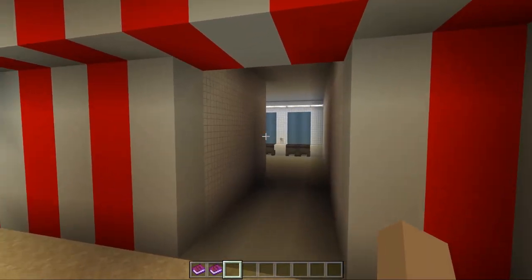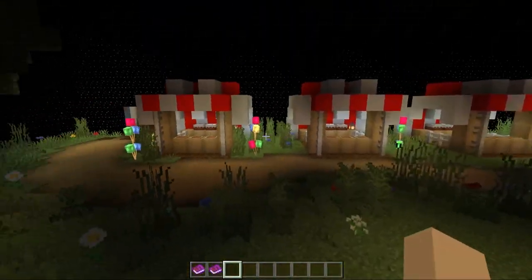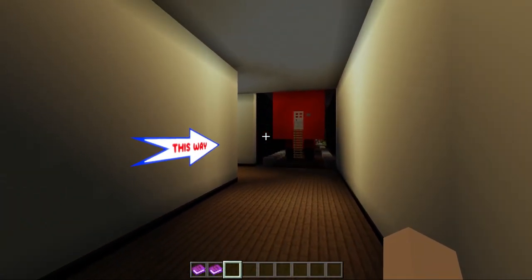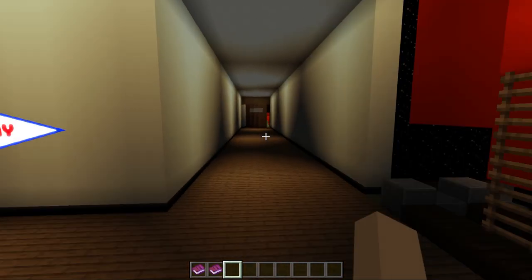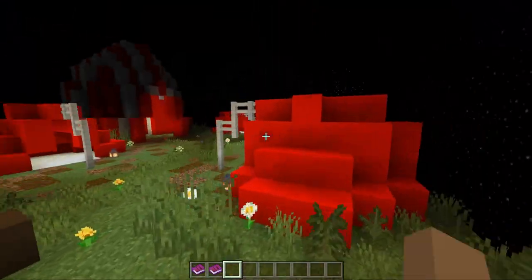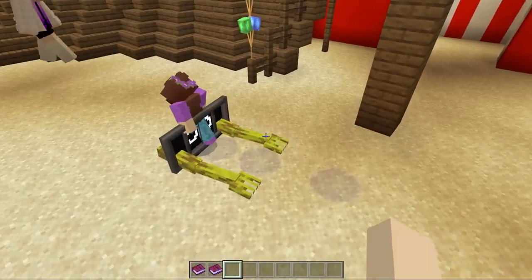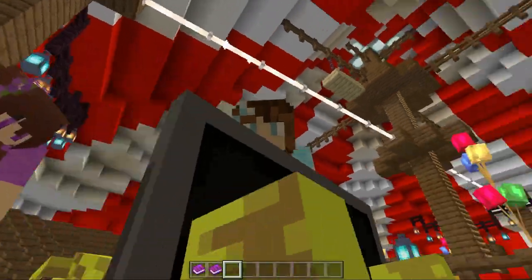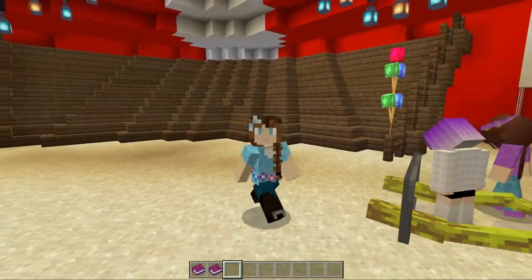This is from the log ride — you follow the log ride over to here and you get to this little marketplace. No wonder you were always getting lost! This absolutely takes you in a circle. If I go through here and then take a left, here's the hallway to the big top.